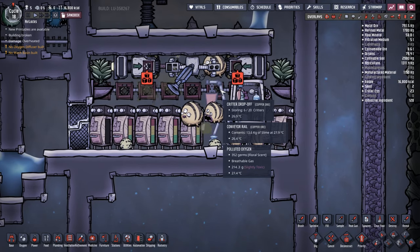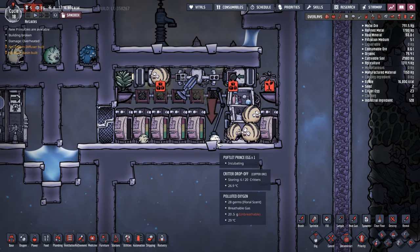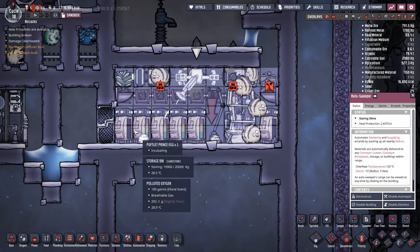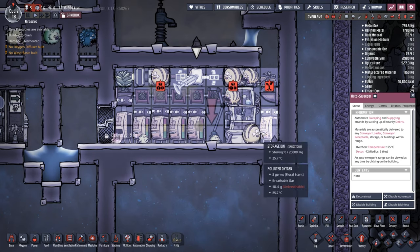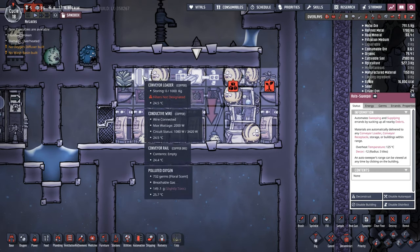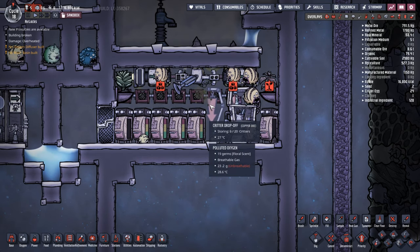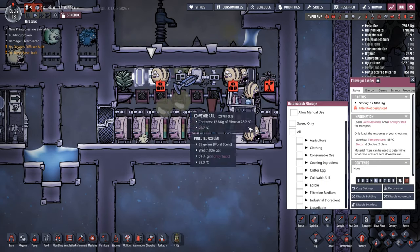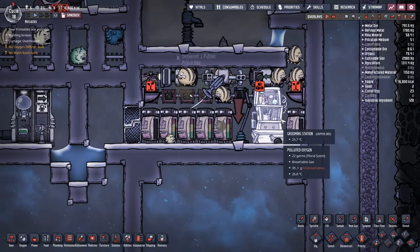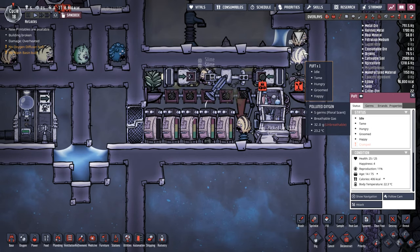I actually have six critters in this room, but they're all cramped currently because it also counts eggs in the room as critters. So I always make sure I put in an auto sweeper. The room is nine tiles wide to ensure the auto sweeper can ship out anything in the room. At the moment we're storing slime in the room because it off-gasses and creates more polluted oxygen to feed the Puffs. But I also make sure I ship out all the critter eggs to avoid the cramped debuff.